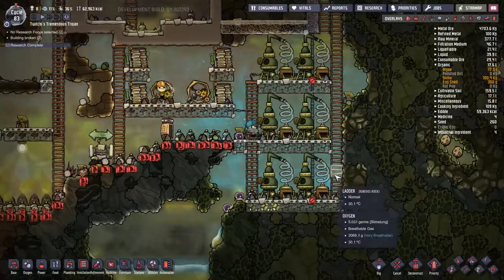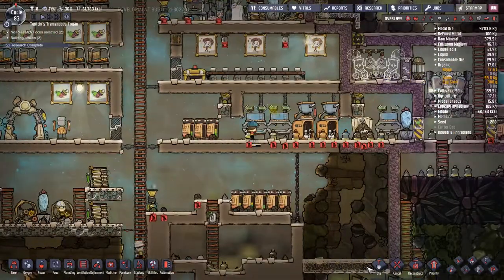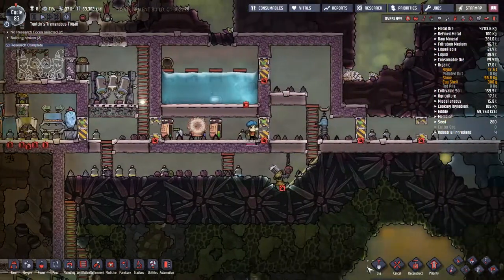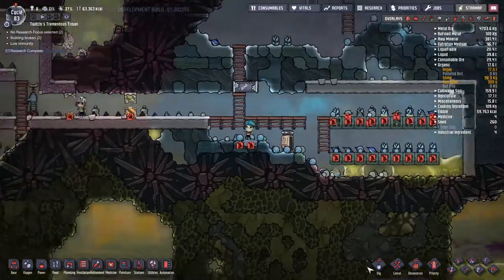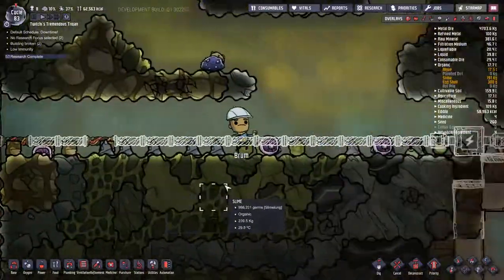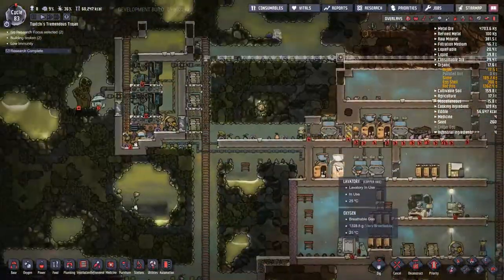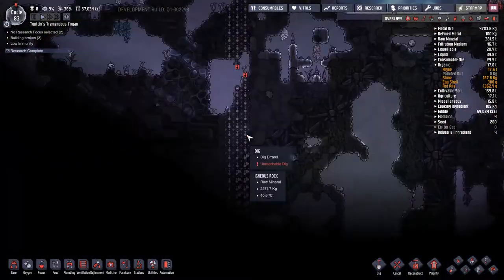If I do a big dig somewhere, put all the priorities up to nine, and forget to keep the base running in the background, the air pressure can drop and all the polluted air starts pushing up into the base. That can be a problem, so that's definitely something I need to address. Shrouticus is doing runs back and forth between the cold biome and the storage compactors. I've also noticed a patch of polluted oxygen at the top — that is how you let Slime Lung multiply — so we're going to put an oxygen deodorizer in there.